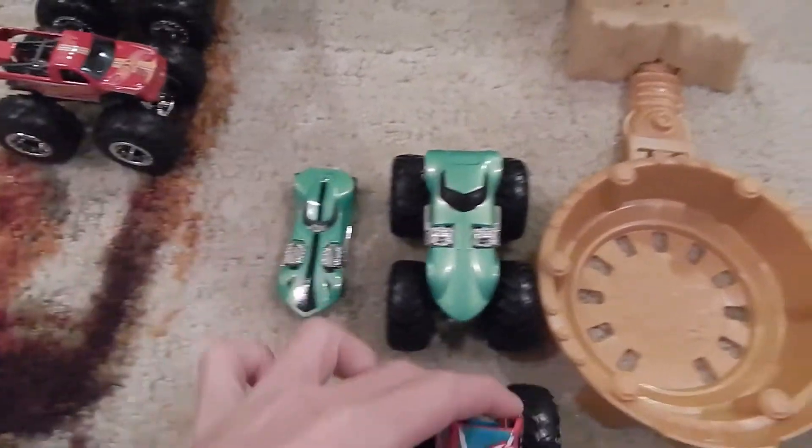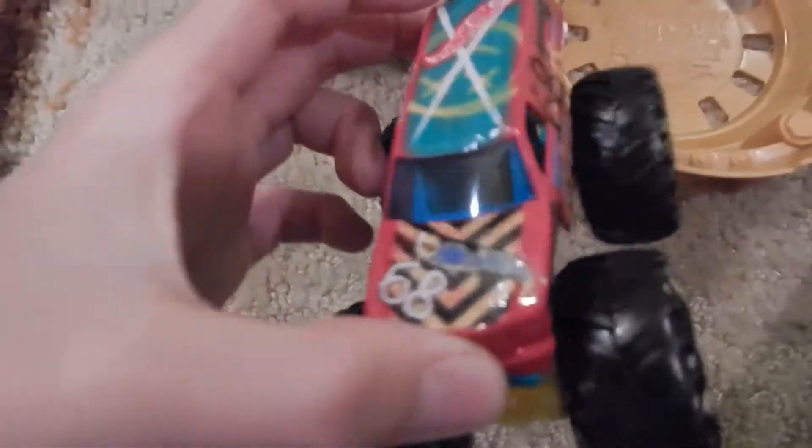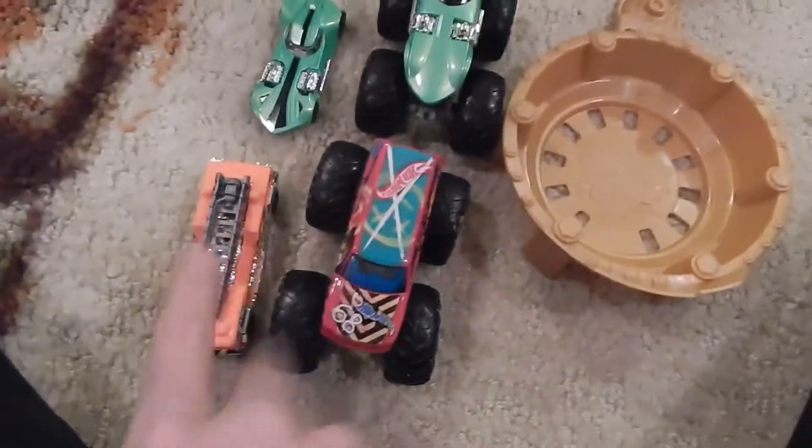It also includes this monster truck right here — as you can see, it's like a graffitied one. And then this truck over here. Now, on the box it did not show these two. It said colors and decorations may vary. It had a red one instead of this, and a red five alarm monster truck. Next we have a shark — shark right here. And then a shark monster truck.